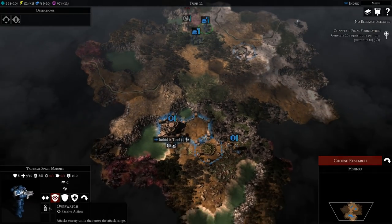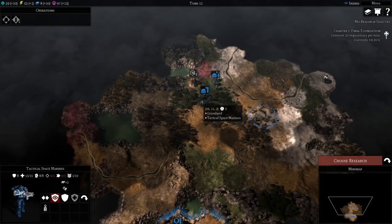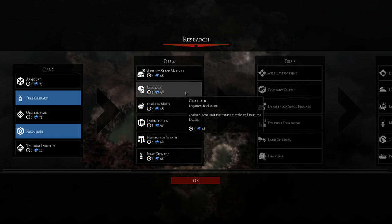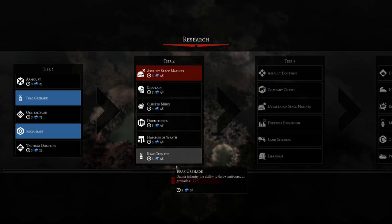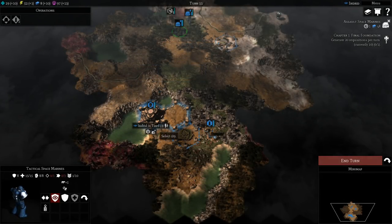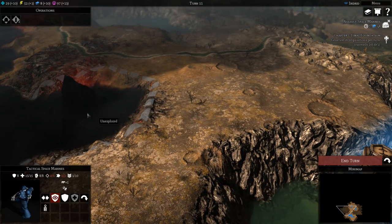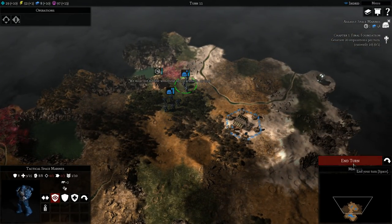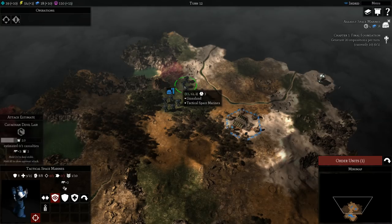Frag Grenades are great — they will one shot the Croot Hounds if you have all five marines throwing them. For research: Chaplain sounds great but he costs like 120 Influence, which is crazy. So I'm going to go for Assault Marines, which are amazing, and then Crack Grenades — also awesome. Get as many grenades as you can, that's my tip. There's a pickup over here — sometimes it's just resources, but a lot of the time you actually get a piece of wargear that you can give to your hero, which is cool.